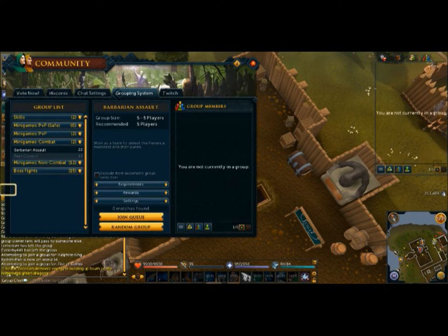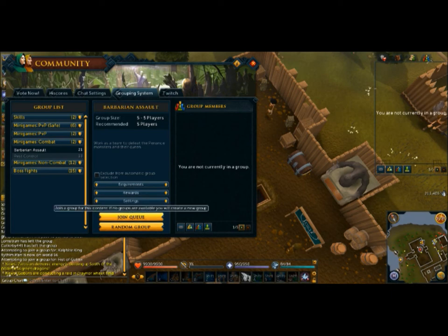When you click Join Queue, the system looks for the first match it finds — basically a queue, like a waiting line, first come first served. When you join the queue you get in line, and as soon as it's your turn they send you to the next available group.